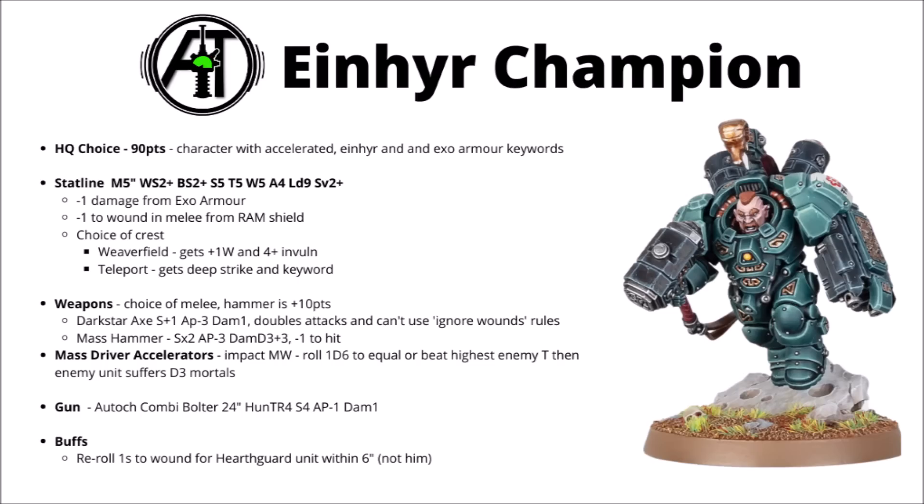Weapons-wise, they're both pretty scary. His Hammer costs 10 points and is perhaps the standout option: strength times 2 — so strength 10 — AP minus 3, and a huge damage D3 plus 3. It is minus 1 to hit, but even so, any hits you sneak through are going to cause some crazy damage, and there is a cool Relic version of it.